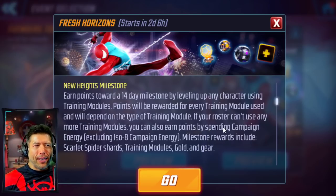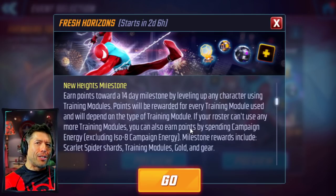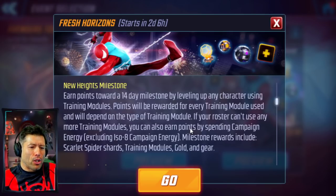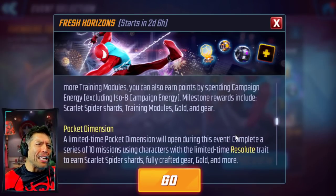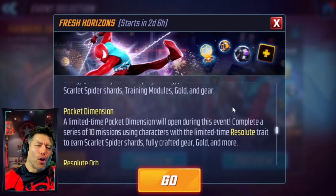Milestone rewards look pretty good. The Scarlet Spider shards, which I think are the grand prize of this event, but we're also getting some teal gear in these pocket dimensions, which also look like very good rewards as well.